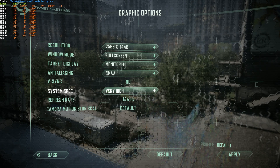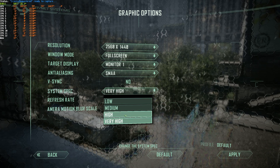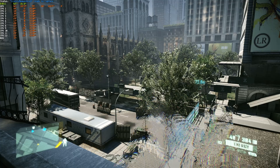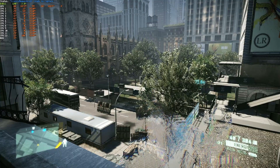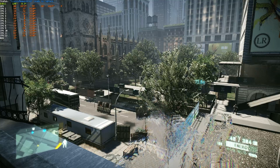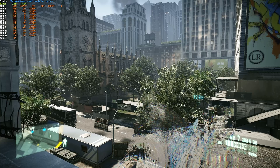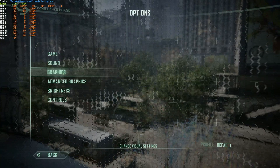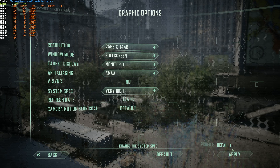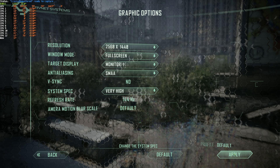Changing the system spec preset changes all the advanced options. On very high, I'm getting 60 FPS; on high, 62 FPS; medium, about 90; and low, around 120 FPS — which is really good, especially considering that I'm playing at 2K on rather outdated hardware, a 1080 Ti. I played this game through until this point and probably will continue to do so on the very high preset, as it just looks very nice.